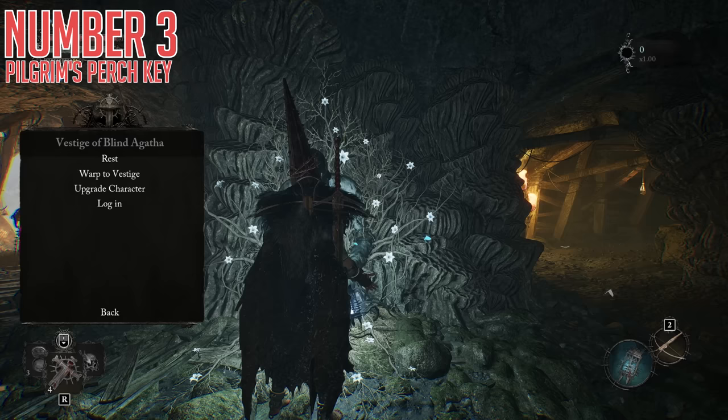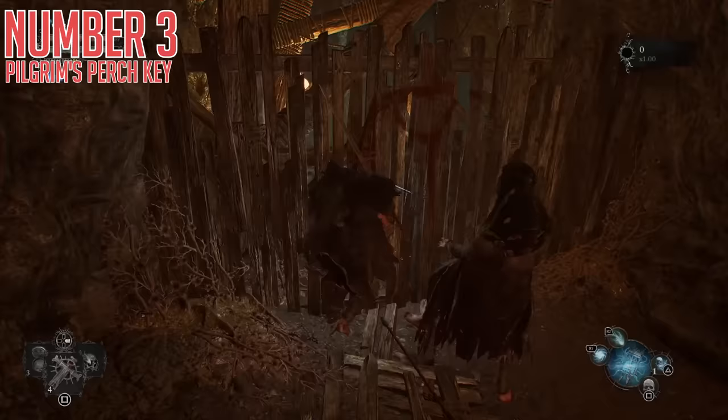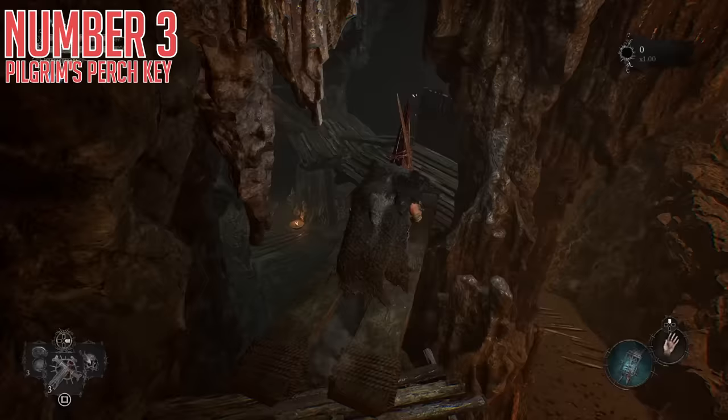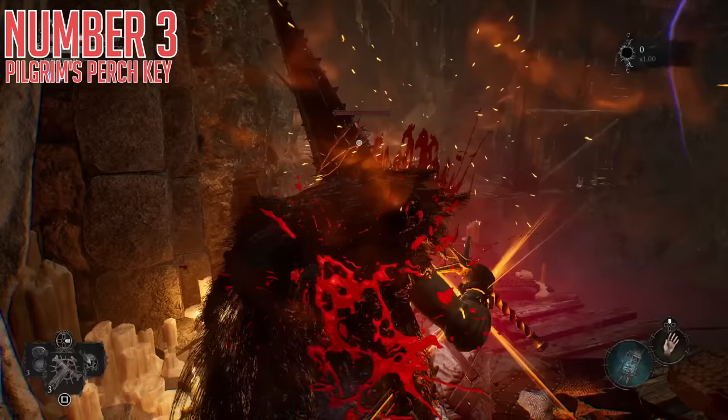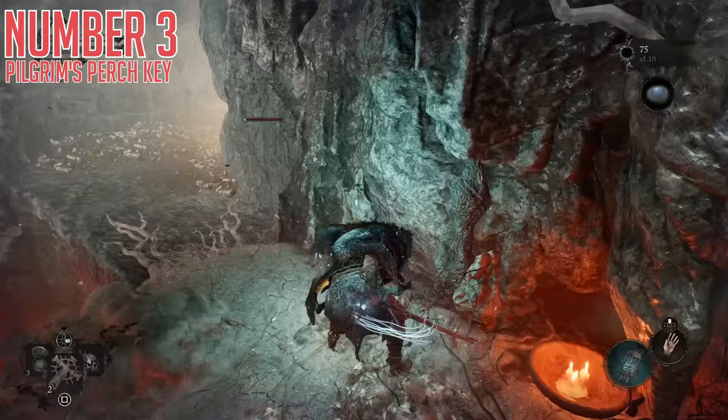As you progress through this level, you will find the Vestige of Blind Agatha in Pilgrim's Perch itself. There is a locked door right beside this that can be opened with this key. This gives you access to a much later game area with harder enemies and difficult progression. It is a very tough area because you will struggle to survive in the gear you have if you access it this way. But the reward potential is also massive — because this is a later game area, you can find particularly high grade weapon upgrade materials, and some will be on the ground, so you don't even have to fight enemies for them.